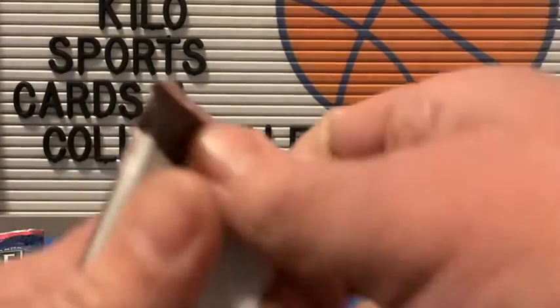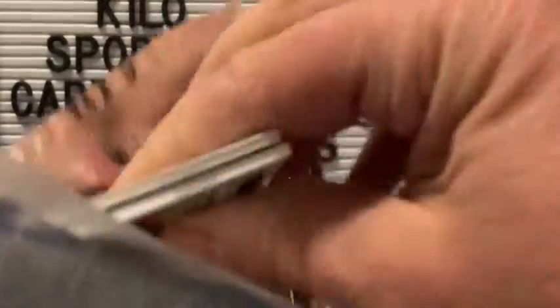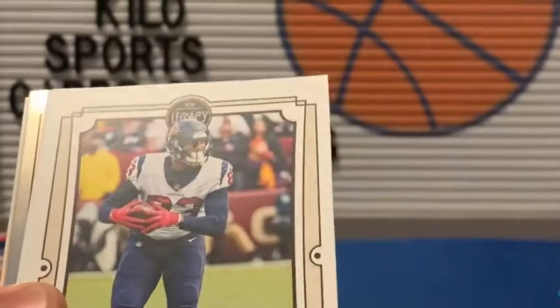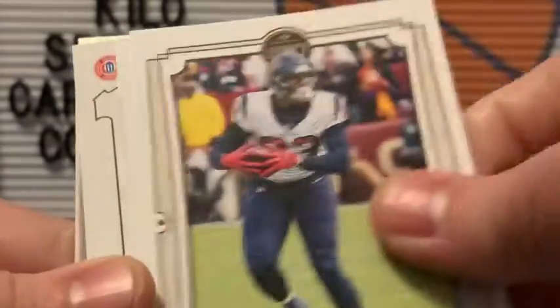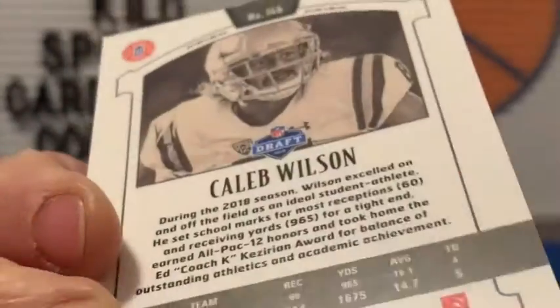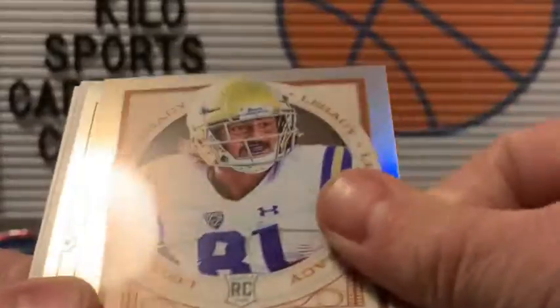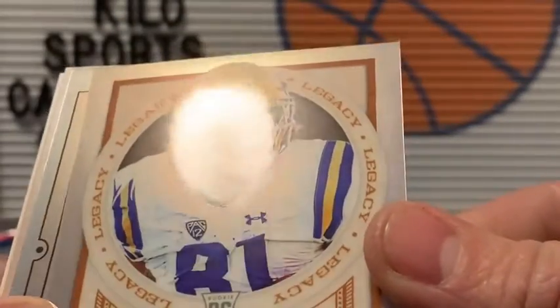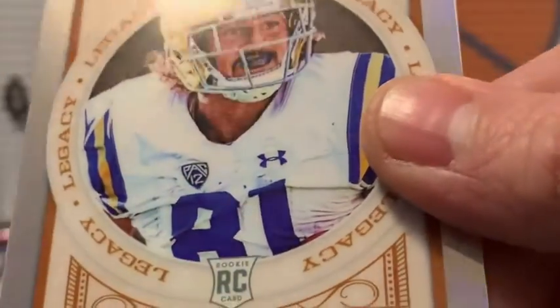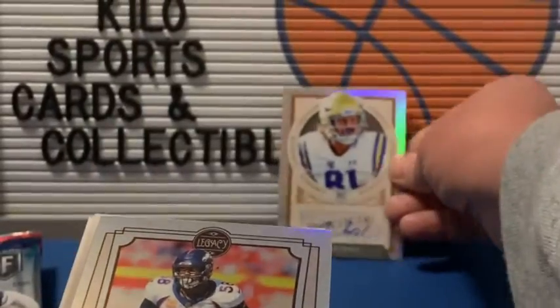2019 Legacy. Looks like we got a shiny coming up. Okay, we got Alex Smith, Jordan Thomas. Oh, I think we might have an auto. We got a Nick Chubb. And it looks like our auto is going to be Caleb Wilson. That is not numbered, but it looks like a silver refractor or a chrome silver. I'm not sure where he got drafted. This auto's pretty messy, but anyway, that's an auto.